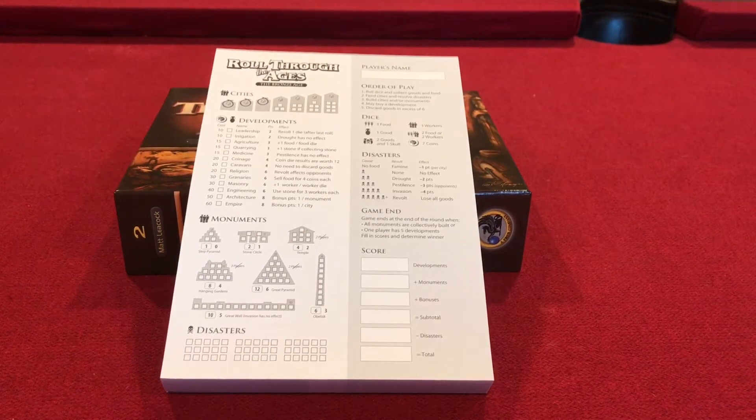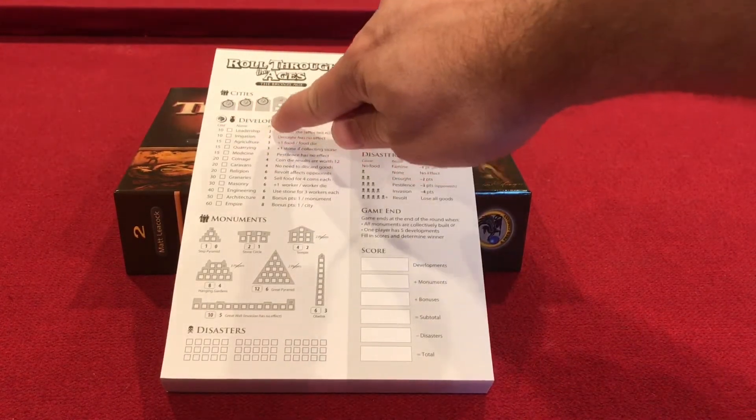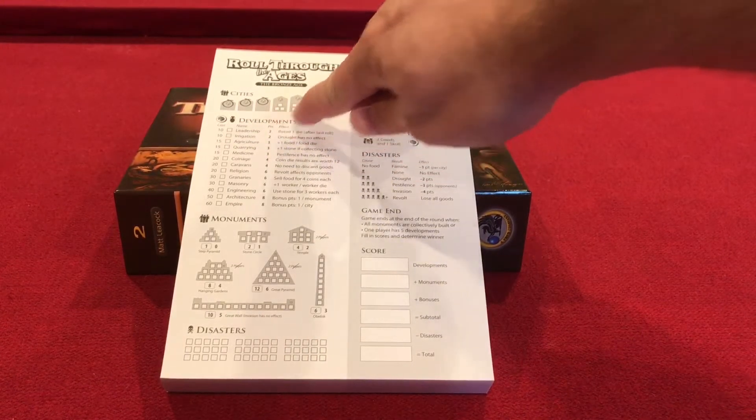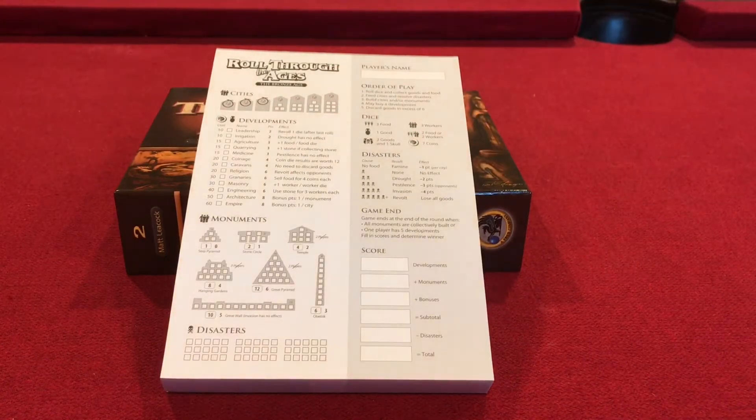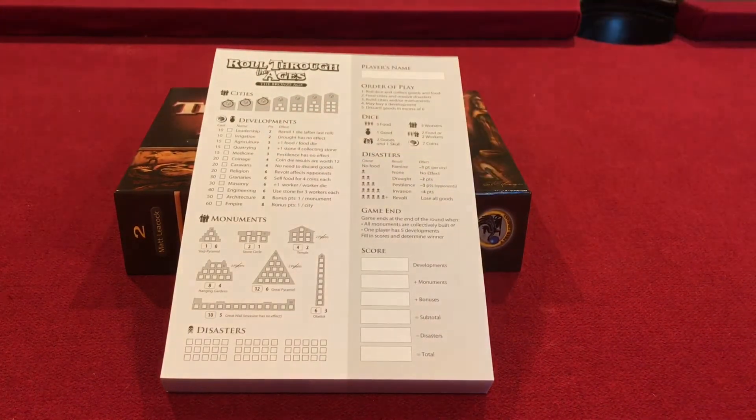The next thing that you can be gaining on your turns are developments. You'll be getting money and goods that you can sell for money, and the developments are good because they get you victory points. For instance if I buy leadership for ten I get two points and I get a re-roll of one die after the last roll. If I go down to agriculture which costs fifteen I get more victory points and it gives me plus one food for every food die I keep per turn. Those are good because they're victory points and they give you a special ability throughout the game.